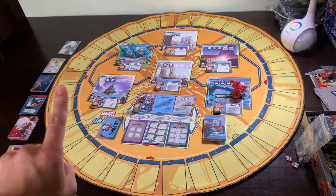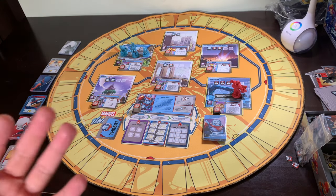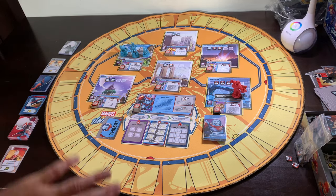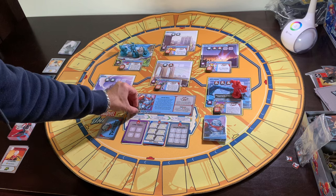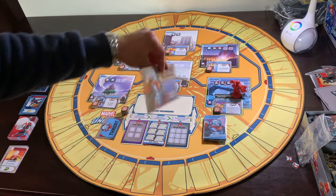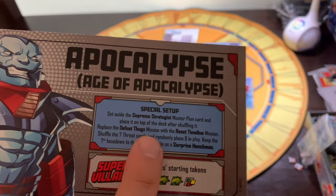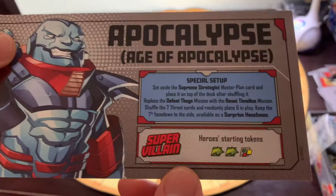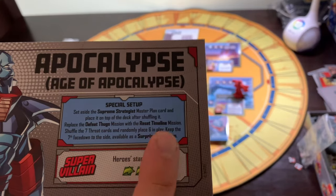We've got Moon Knight, we've got two different versions of Spider-Man 2099, and our villain is Apocalypse. Oscar Isaac has played all of those characters. Now, I've never played with the new Spider-Man 2099, and I've never played with any Apocalypse, because I never got to the Season 2 Apocalypse. So a lot of this is going to be new to me — maybe it was a bad idea to film this without any prior knowledge. We're just going to jump in the deep end.